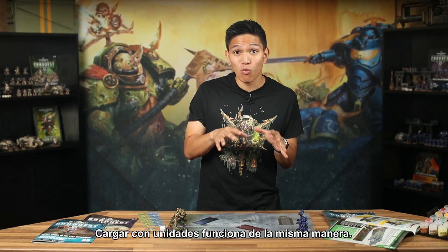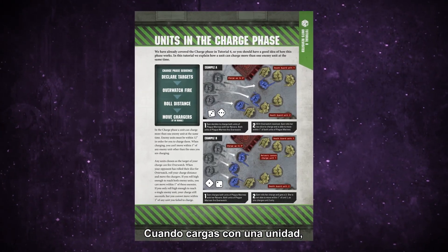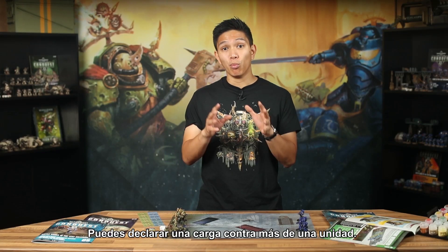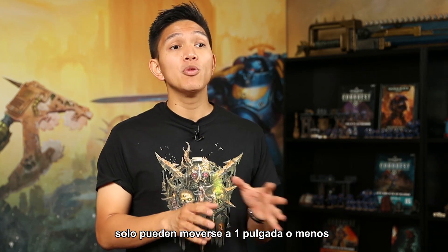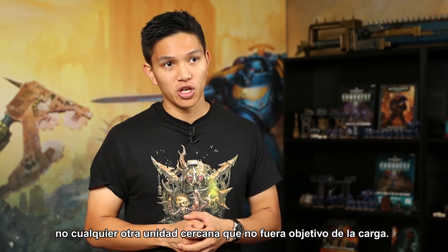You learned to charge in tutorial four, and charging with units works in the same way. You declare a target, they get a chance to fire at the chargers in Overwatch. If there are still models in the charging unit, you roll to see how far they charge, and if they get within one inch of the enemy, they move. When charging with a unit, it's possible that there will be more than one enemy unit in range — you can declare a charge against more than one unit, but be careful, as every unit you declare a charge against can fire Overwatch. When moving chargers, they can only move within one inch of a unit they've charged, not any other nearby units who weren't a target of the charge.